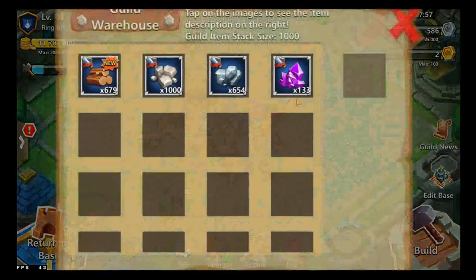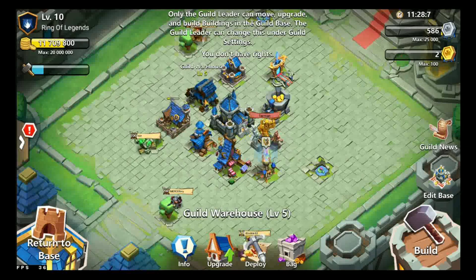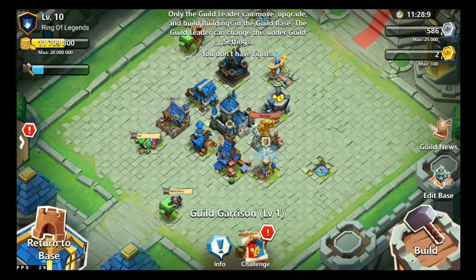The Guild Warehouse — tap the images to see the item description on the right. Guild item stack size is 1,000. It stores all of the resources which you have in the Guild base, which are used to upgrade buildings and unlock buildings.